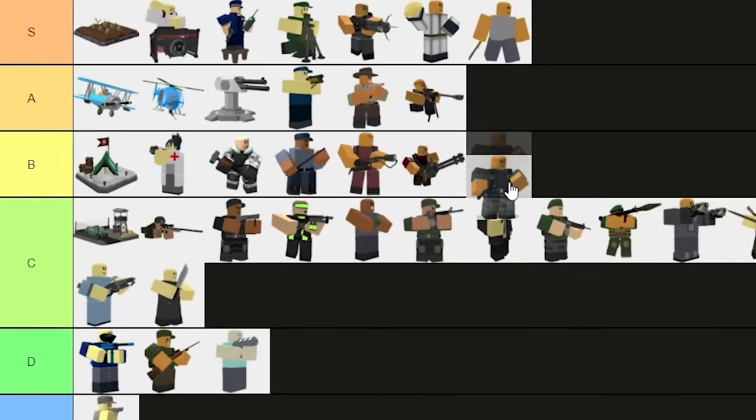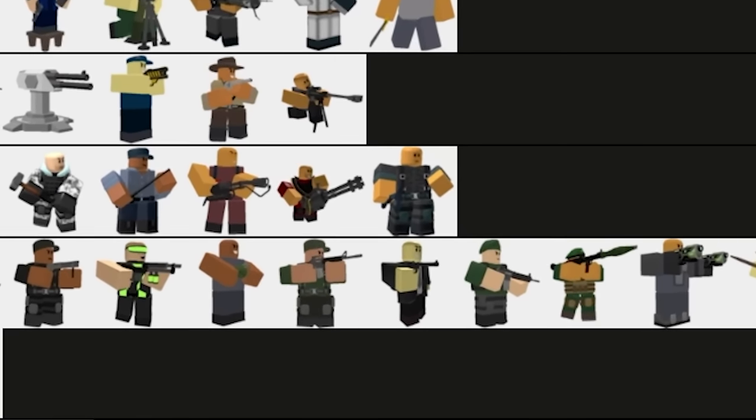Now, Executioner: B-tier. This was majority agreement — it's just not that great of a tower.